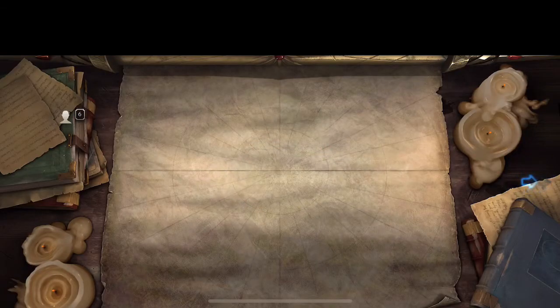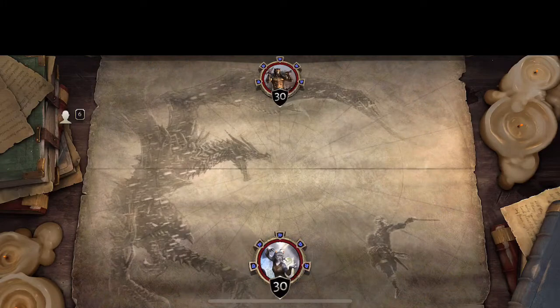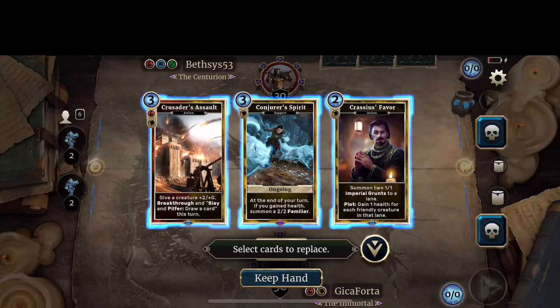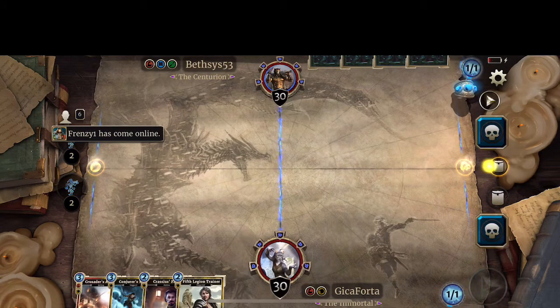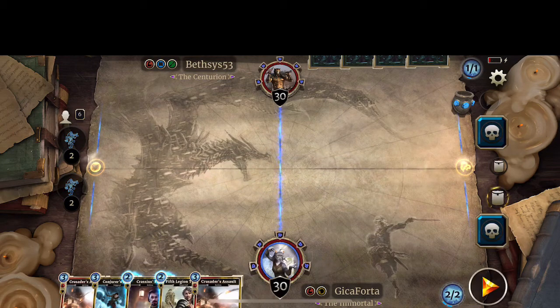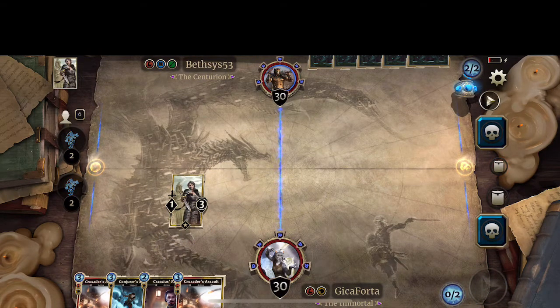First match was awesome. Let's see if we fare nicely in our second match — playing against Daggers. Crassius' Favor. Oh yeah, I forgot to mention — we've got Conjurer Spirit. Whenever we gain some HP, we're going to summon a spirit wolf of 2/2. Crusader's Assault. I think it's fair to say we're going to play the Fifth Legion Trainer — no doubt about that. It'll boost creatures summoned by Crassius' Favor whenever we choose to do so.